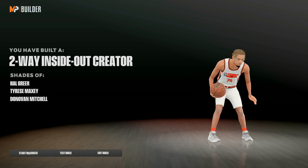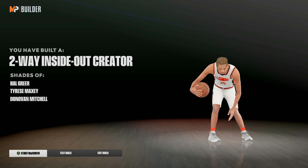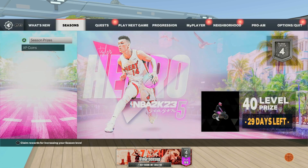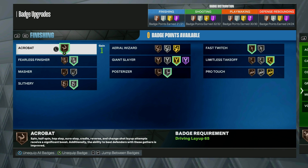We have built a two-way inside out creator, and that is the build that Clutch displayed. Shout out to Clutch — it meant the world that he made a video on my build. On my original glitch build I have all the same attributes, but the badges are: 21 finishing, 32 shooting, 30 playmaking, and 24 defense. The original recreatable build had 19 finishing, 22 shooting, 26 playmaking, and only 22 defense. We have an incredibly large amount of extra badges compared to the original build — that is why this is the most broken build in the entire game.